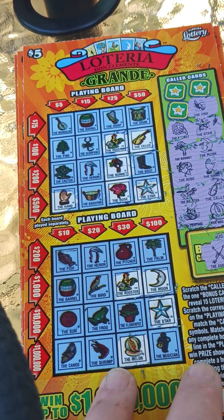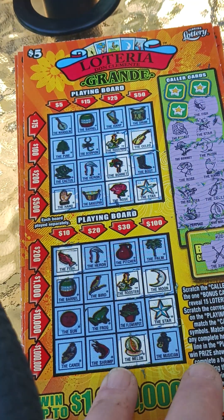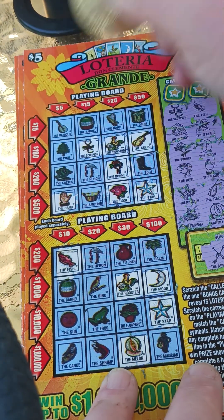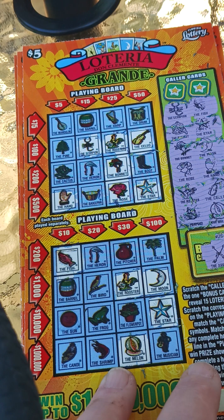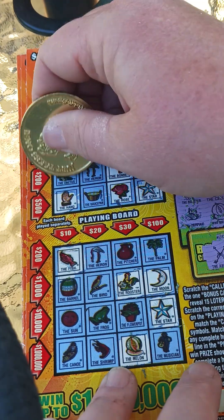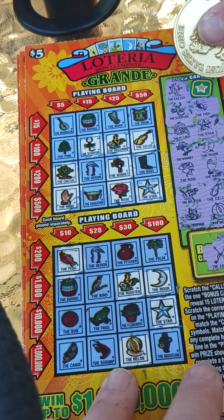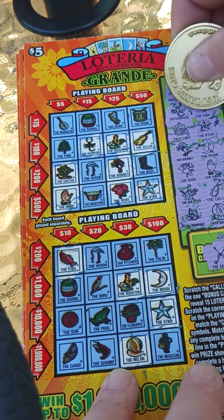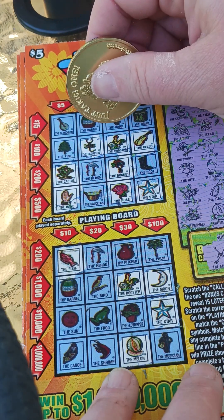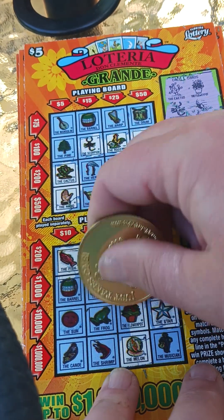If I miss anything I will find it — I'll scan them at the end. All right, the scorpion right there. Scorpion down here? No. Cactus. Flower pot right there. All right, no win.